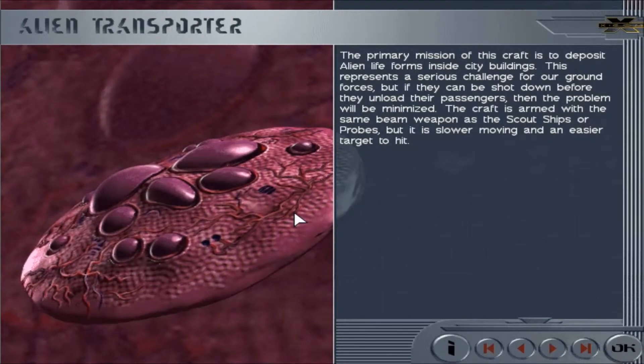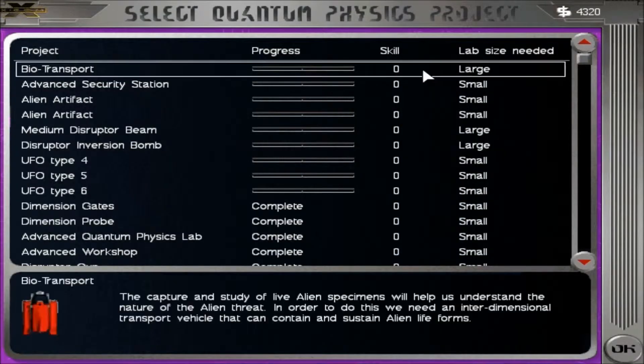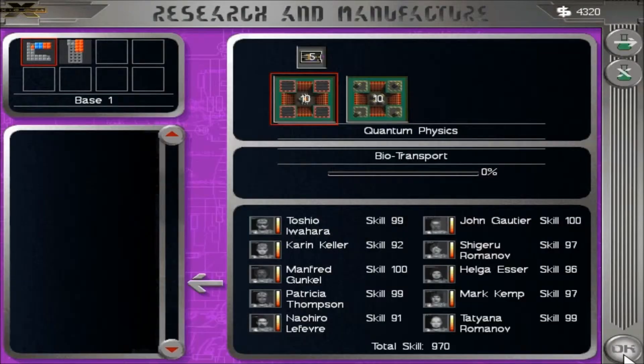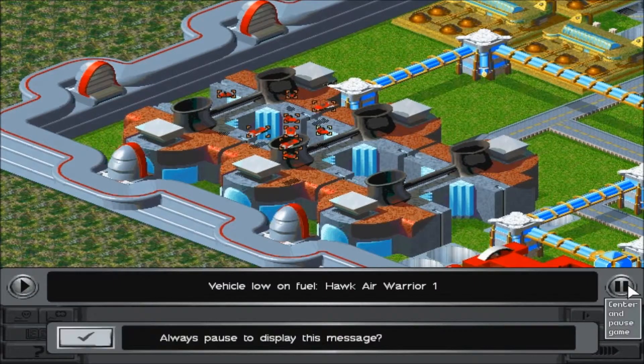UFO Type 3 — the primary mission is crafted to deposit alien lifeforms inside the city buildings. This represents a serious challenge for our ground forces, but if they can be shut down before they unload the passengers, the problem will be minimized. The craft is armed with the same beam weapon as the scout ships or probes, but it's slow moving and easy to hit. Biotransport — we're going to research that before the other alien ships, mainly because the biotransport is the ship we're going to convert into.